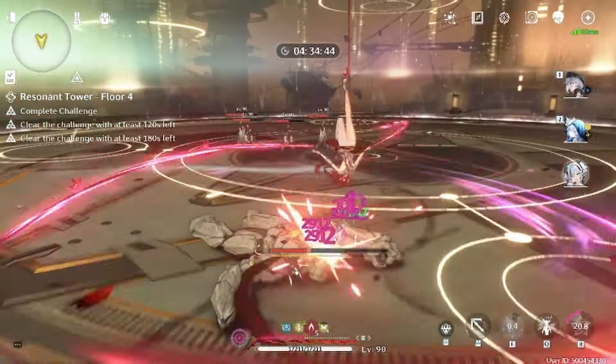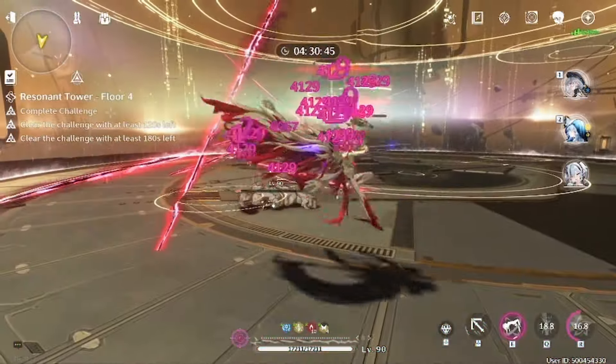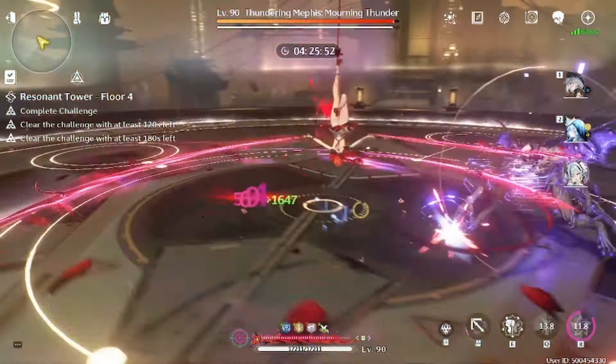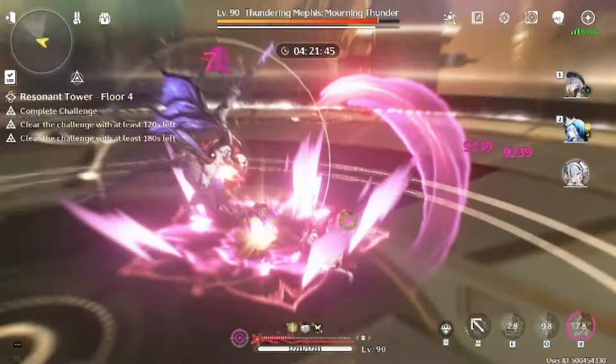Obviously if you play it wrong, she will still do a ton of damage — as you can see right here, I'm doing a lot of damage. I didn't even use my Crownless right, so if you use everything correctly, you do do a ton of damage. We just hit 130k there with my plant, and her parry, as you can see right there — it's very good.